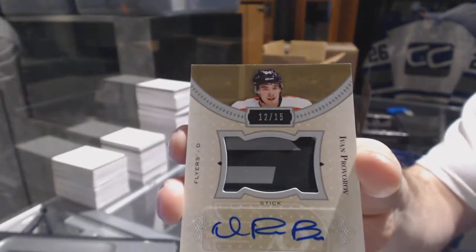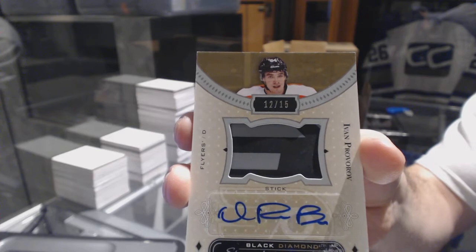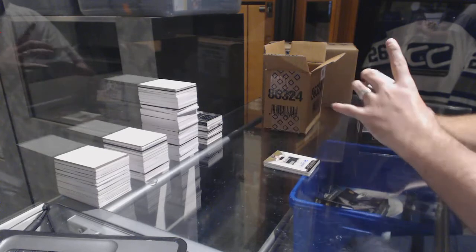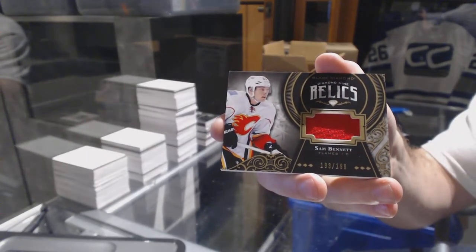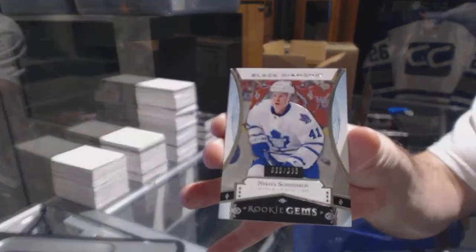That is filthy. For the Calgary Flames, Diamond Mine Relics, numbered to 199: Sam Bennett. And for the Maple Leafs, Rookie Gems, 399: Nikita Soshnikov.